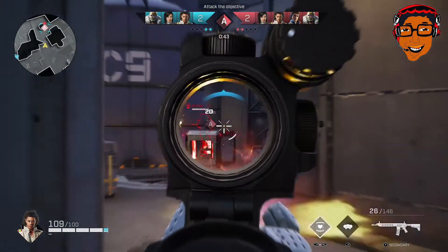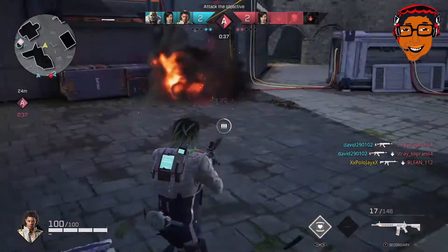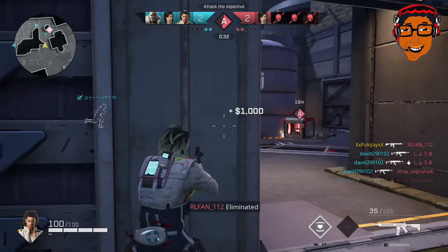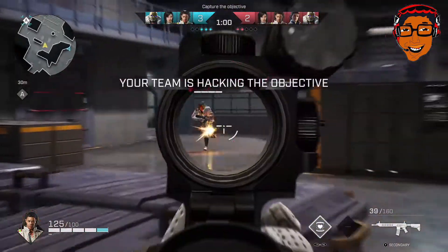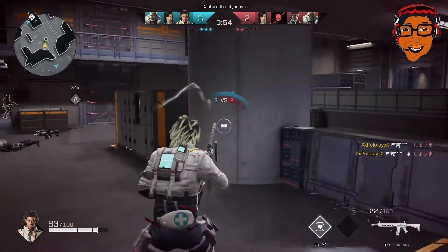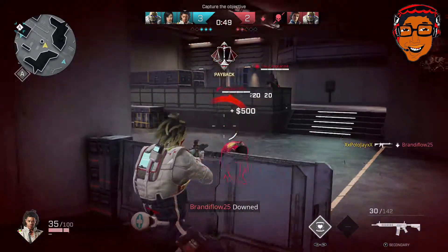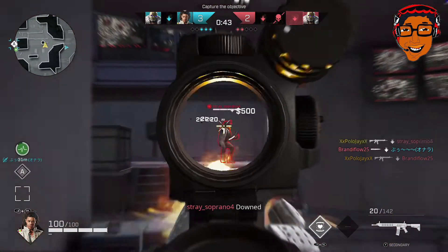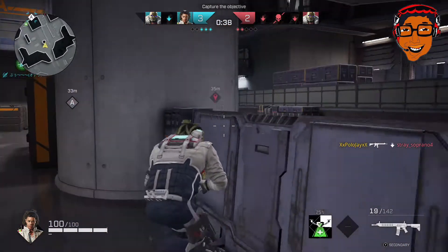Tracker Rounds is probably the first perk I'll get after upgrading his weapon. When you upgrade his weapon all the way, you can increase the suppressing power, the damage, and possibly the magazine as well. As always, you are only as important to your team as the strength of your rogue. With Saint being a support rogue with a long range weapon, you want to make sure your weapon is fully upgraded, and then use perks that benefit your team.